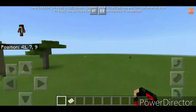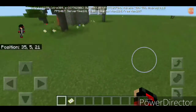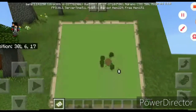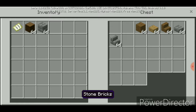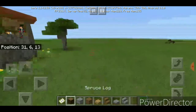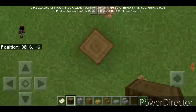Every tenth episode I'll do something special, you guys will see. Let's get on with the build. I went ahead and put everything we need in this chest: spruce logs, stone bricks, oak wood planks, oak wood slabs, spruce wood stairs, stone brick slabs, and stone brick stairs.